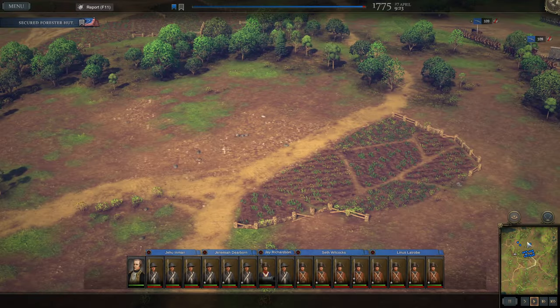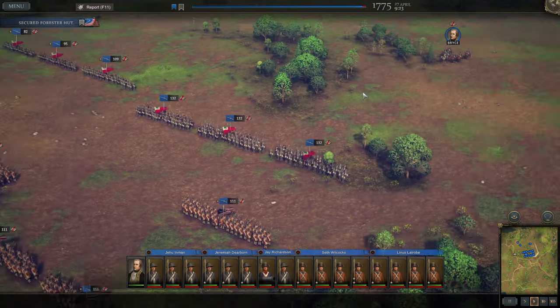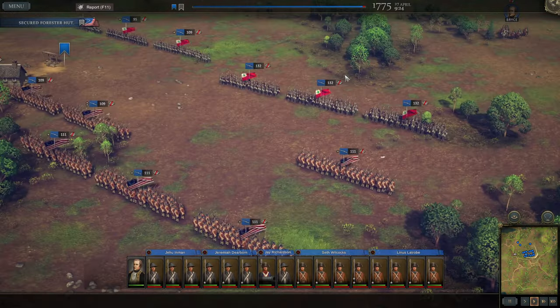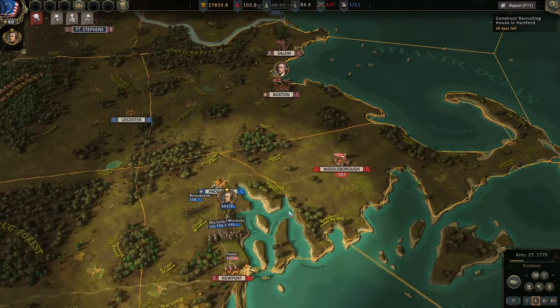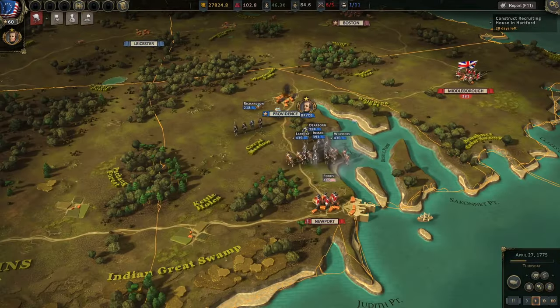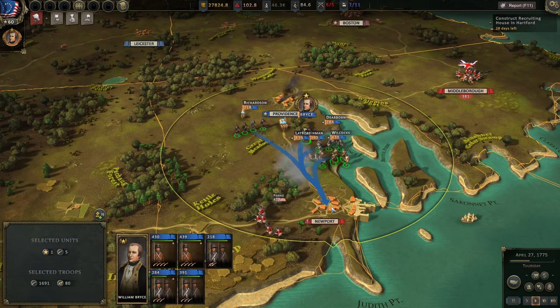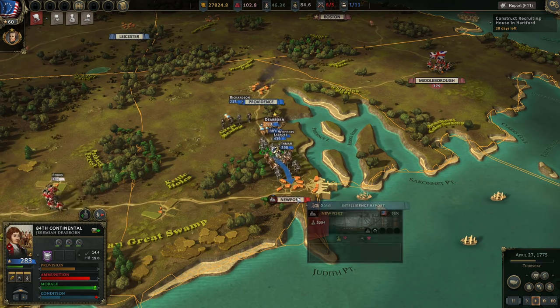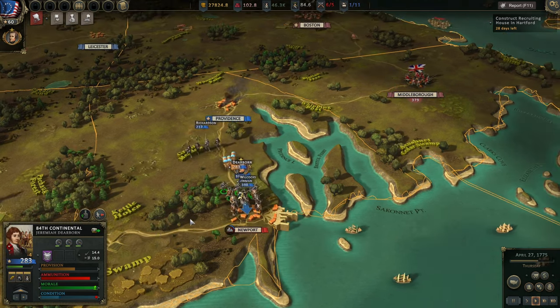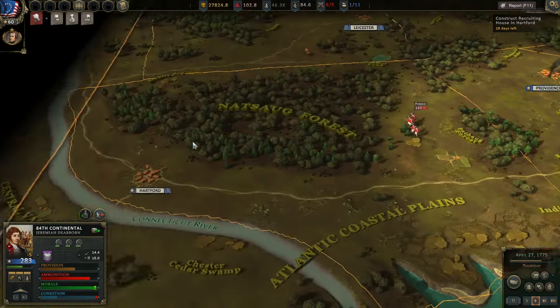The first order of business is to reform some of these units and add additional forces to them. The enemy needs to be able to actually withstand our forces first. Right now they are just retreating as quickly as possible, trading space for time. We've also got some forces over at Portsmouth, but I'm not going to be able to grab them. We will, however, take Newport and send the 84th Continental in to get additional forces and ammunition. Then we will continue chasing the enemy.